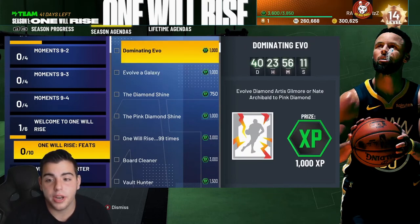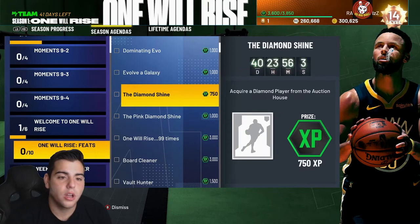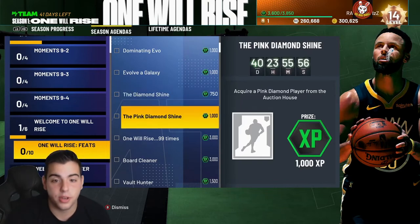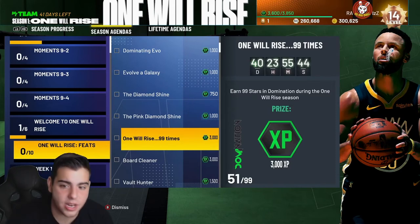Evolve Aris Gilmore or Nate Archibald for 1,000 XP — this is where you get to the big boys. Domination War with Elgin Baylor — pink diamond and galaxy opal, that's a stretch, very hard. Diamond shoe — acquire a diamond player from the auction house, diamond shimmy. So if I buy Larry Bird, I get 750 XP for free, I might have to do that. And 1,000 XP for dropping 260 balls — that's not hard.